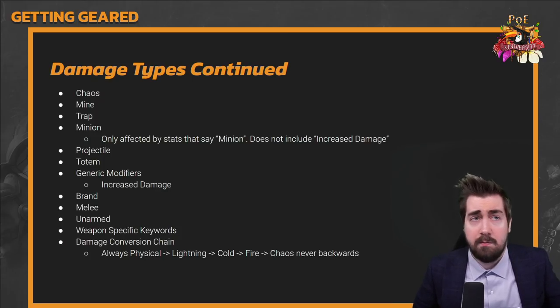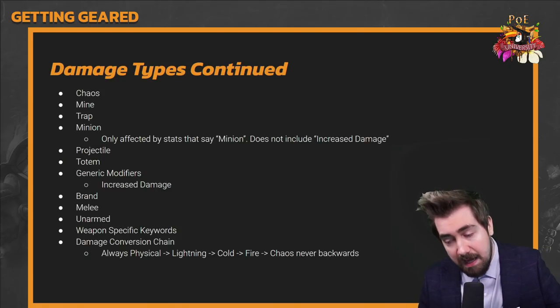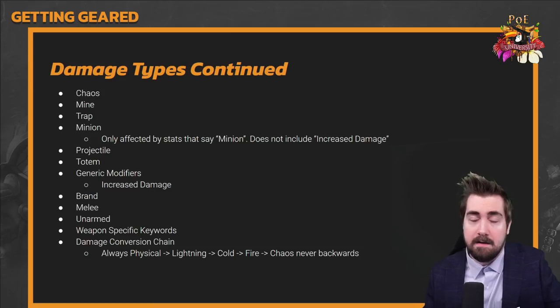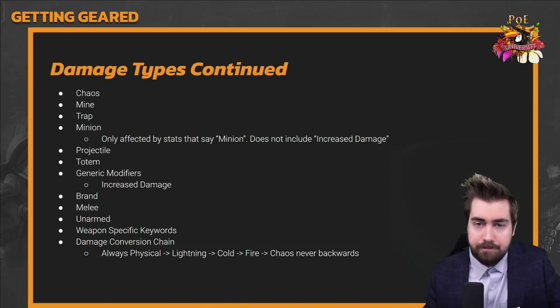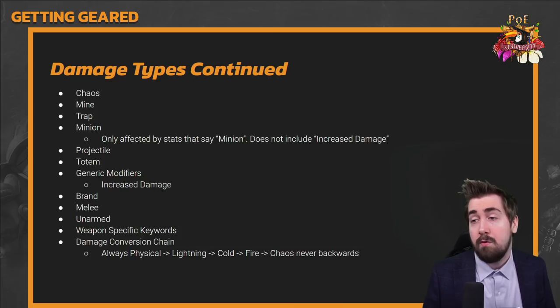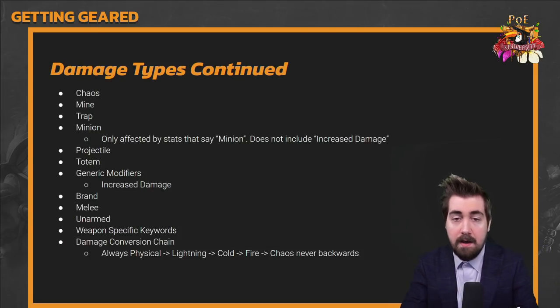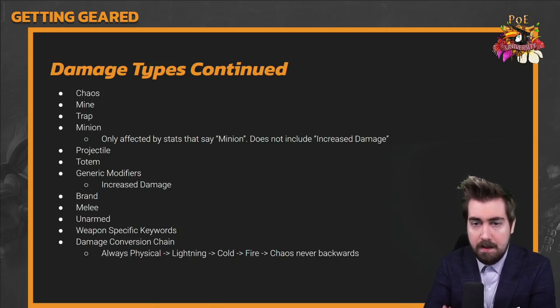So more is multiplicative with itself — that's why it's so strong. Increased is additive with itself. There are many chaos damage skills: Essence Drain, Soul Rend, Toxic Rain. These don't poison by default, but all chaos and physical damage can poison if you get a chance to poison. Some really cool things about chaos damage: many chaos skills — like Caustic Arrow, Essence Drain, and Soul Rend — go through enemy proximity shields and also go through energy shield.